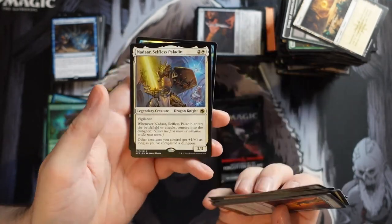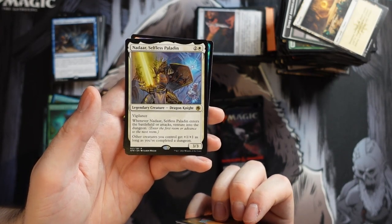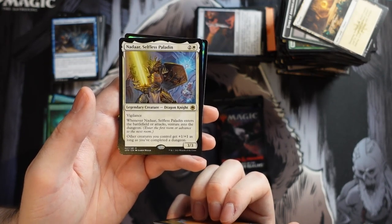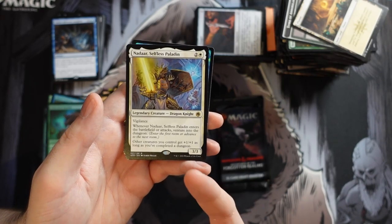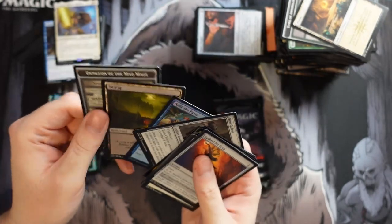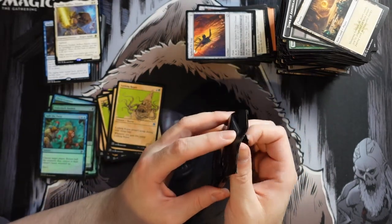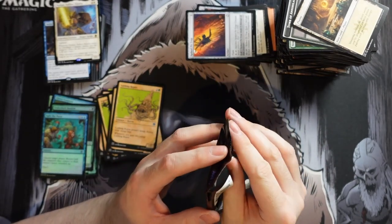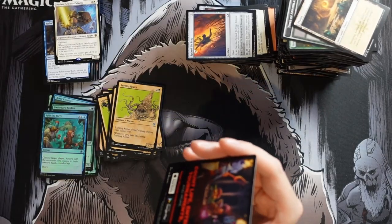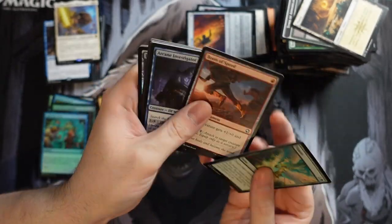And we get Nadaar Selfless Paladin — I love the dragon knight art, it's crazy. It's a 3/3 with vigilance, and when it enters the battlefield or attacks, venture into the dungeon. Other creatures you control get +1/+1 as long as you've completed a dungeon. This is one of the reasons to play a dungeon deck — the payoff for getting into and completing a dungeon is quite strong, giving all your creatures +1/+1. The only downside is it's legendary, so you can't stack two or three of them.